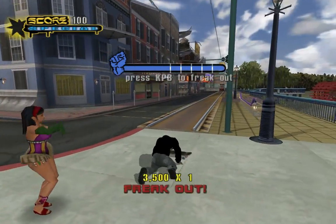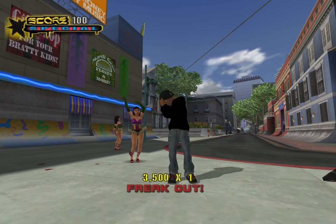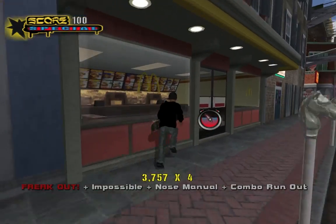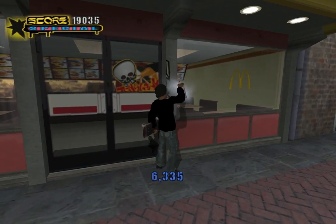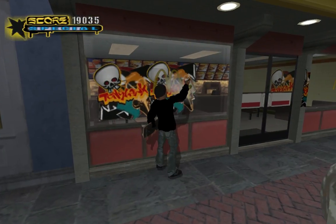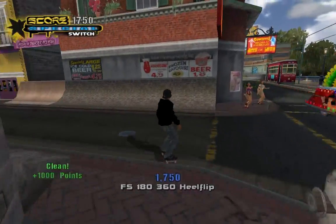Oh, is that a McDonald's? It is too. That's cool. I didn't know that was there. I've only ever seen McDonald's in a Tony Hawk game in Underground 1. Why does it just wipe off? Weird. Just fades away really quickly.